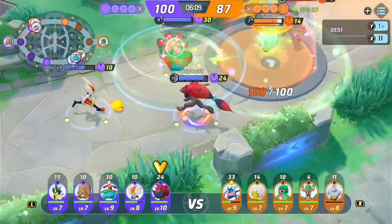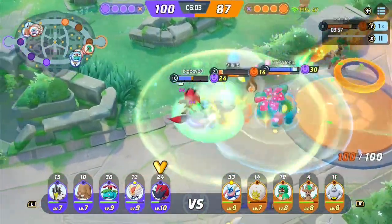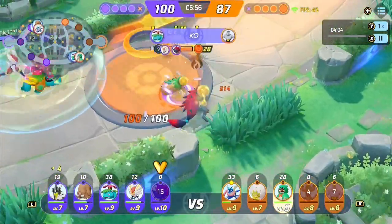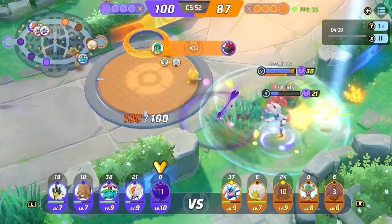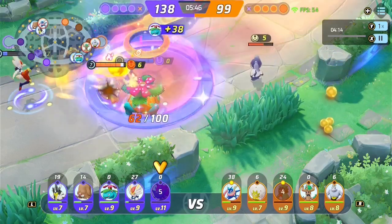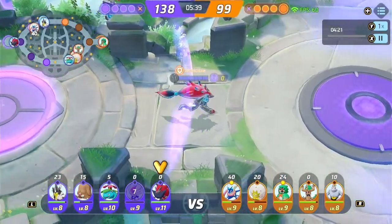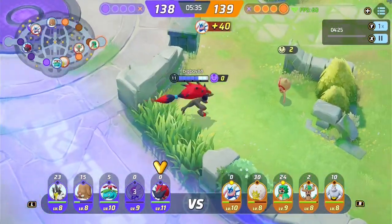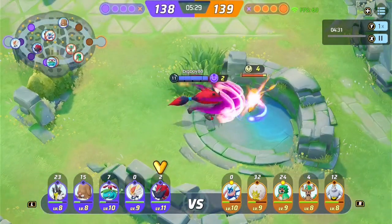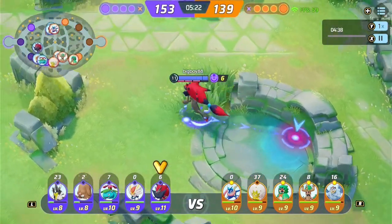I'm pretty sure we're going to press here. He did use his Unite — yes, we do kill Eldegoss, but I think we die. And we do. That was my fault for dying there; really shouldn't have died there. But I'm pretty sure Cinderace and Venusaur were a duo, or at least they seemed so, because they were just playing together quite a lot. Our Cinderace also popped off a bit in the whole game.